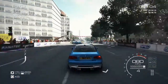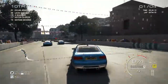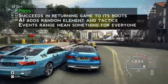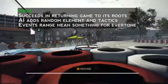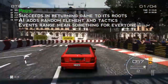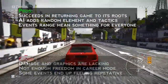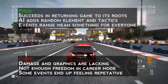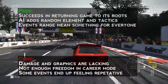Covering everything — pros and cons of Grid Autosport. On the pros side: if you're a fan of Grid and Toca, this may be what you're looking for. The driving experience is great. The AI adds a nice random element to each race, and the multiple styles of events mean there's something here for everyone. Drift and endurance are fantastic. On the cons side: the damage and graphics are lacking and could have been better. The lack of freedom in career mode is a big minus, and some events can drag on — some are 12 races long, so you end up running the same things over and over.